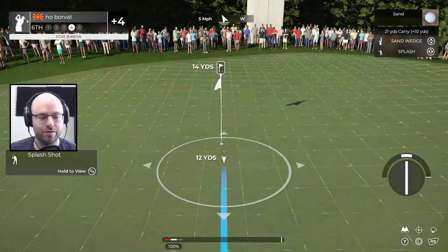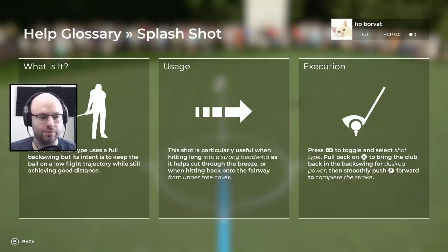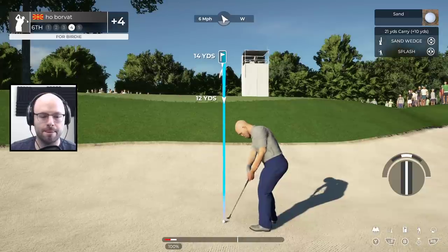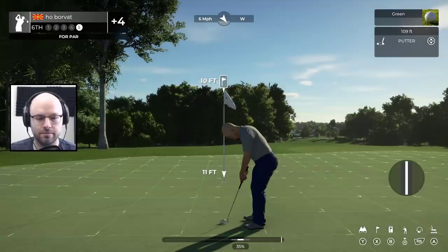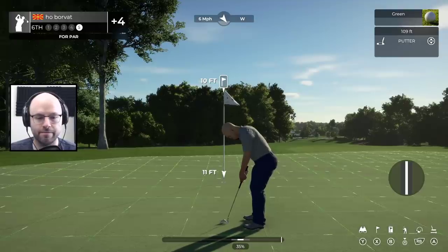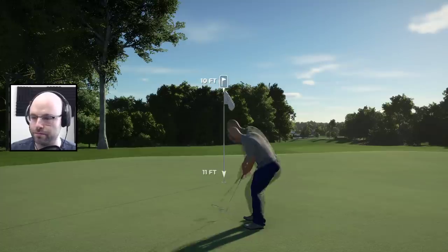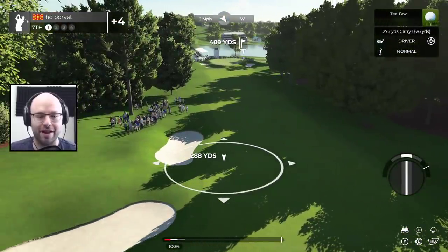This is a birdie chip. We want to use the splash shot — it uses a full backswing but keeps the ball on a low flight trajectory. You can use it to hit under tree cover, which is what we should have done last time. That was a perfect stroke, which felt amazing. There's no need for putt resin here — just got to send it. Beautiful. We got a par. Except for hole one, we're an even golfer right now. I'm very proud of myself, quite honestly.